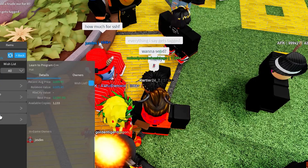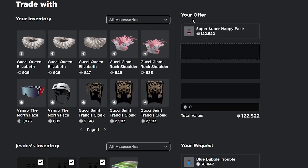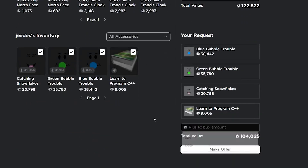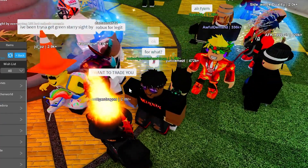This guy is offering on my Super Super Happy Face. He ended up sending the Blue Bubble Trouble, Green Bubble Trouble, Catching Snowflakes, and about 2,500 Robux. I'm going to counter — make him add his other item and take off the Robux.